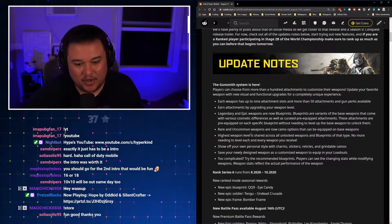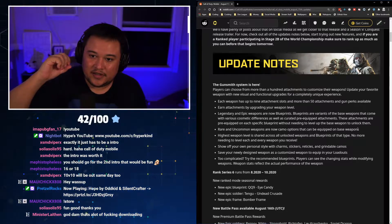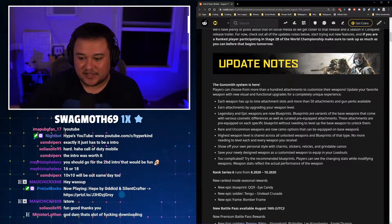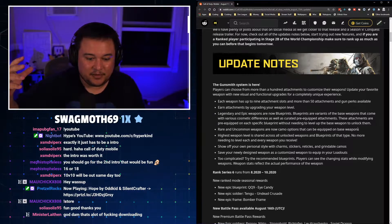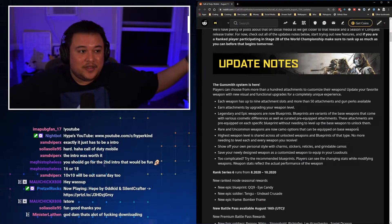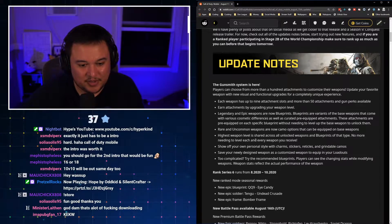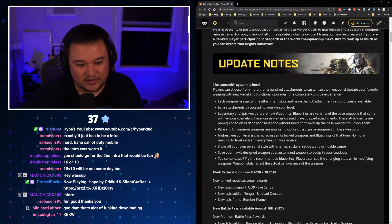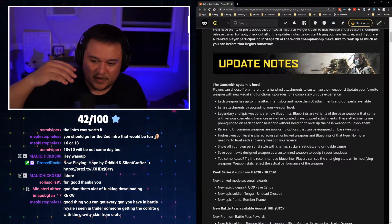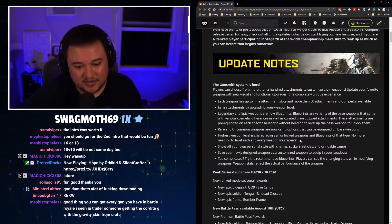Rare and uncommon weapons are now camo options that can be equipped on your base weapons. One of the biggest complaints I had was that each weapon skin was its own gun. They got rid of that entire system — you have one weapon and you're going to be able to pick from different skins or camo options. Highest weapon level is shared across all unlocked weapons and blueprints of that type, so no more needing to level each and every weapon you receive.